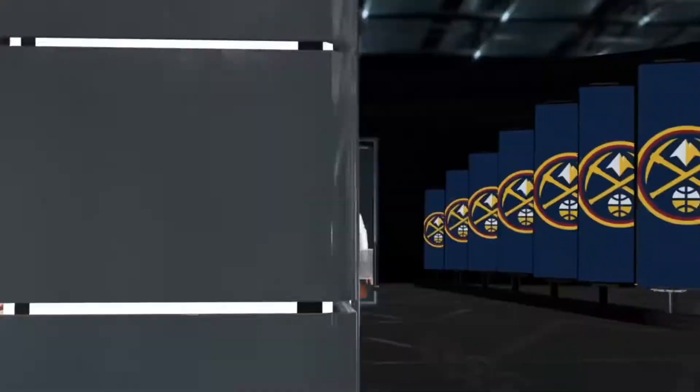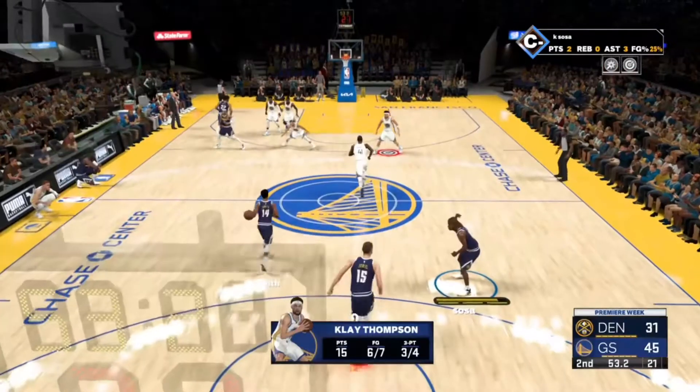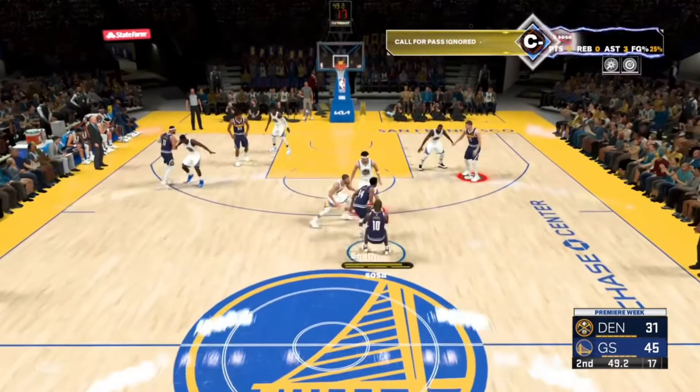Pretty much, I've given you guys all the information that I know on how to get the playmaking badges quickly. So now it's all on you — just practice it and get your badges up. Inkerton with Trust, that's a must.